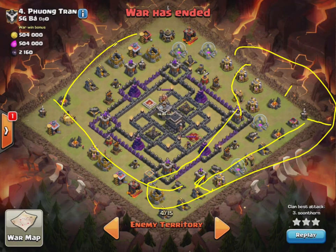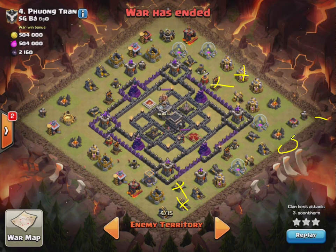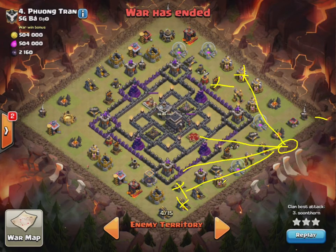So first things first. Once the queen's dropped here and she takes out all of that, these two buildings here — and possibly that one — are going to still be up. If you drop the dragons around this area, draw a line, go into the pad, go over there. You can see the line is shorter going to the pad, so the funnel will work, which is absolutely great.